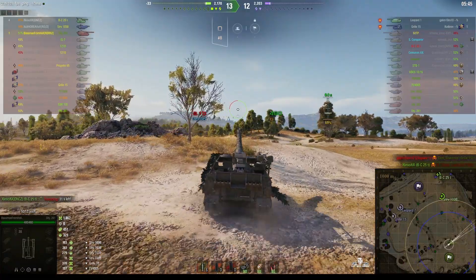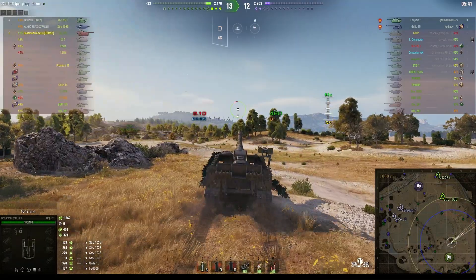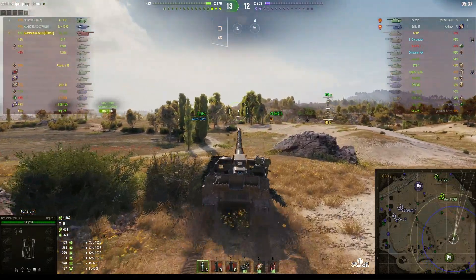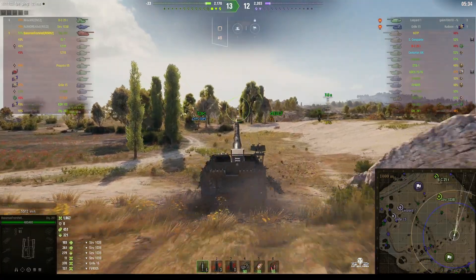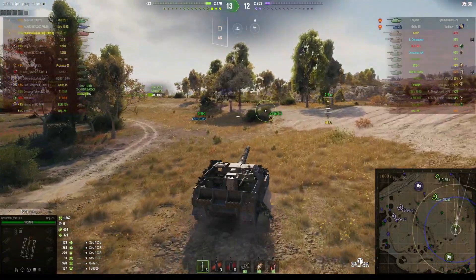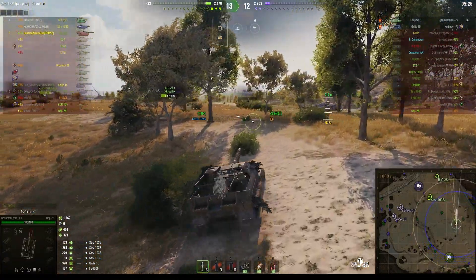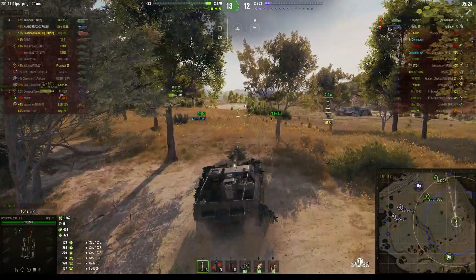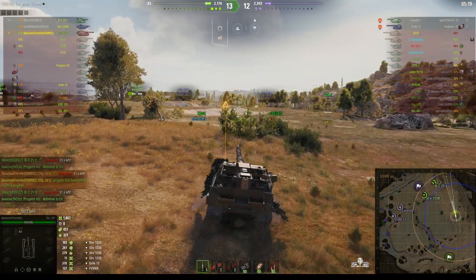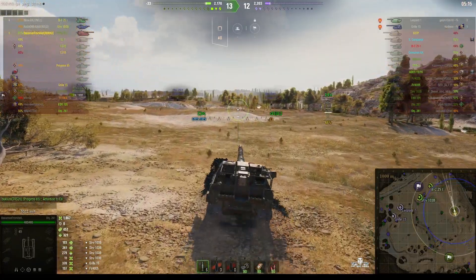There are only two enemies left but there are three on Baseman's team. Of course SPG is a force multiplier because it stuns the enemy when they don't want to be stunned and makes it easier for your teammates to get the kill. He's being cautious by using the terrain to his advantage — staying unseen from the enemy, using the low ground to advance and get into a position where he can start firing at the enemy.